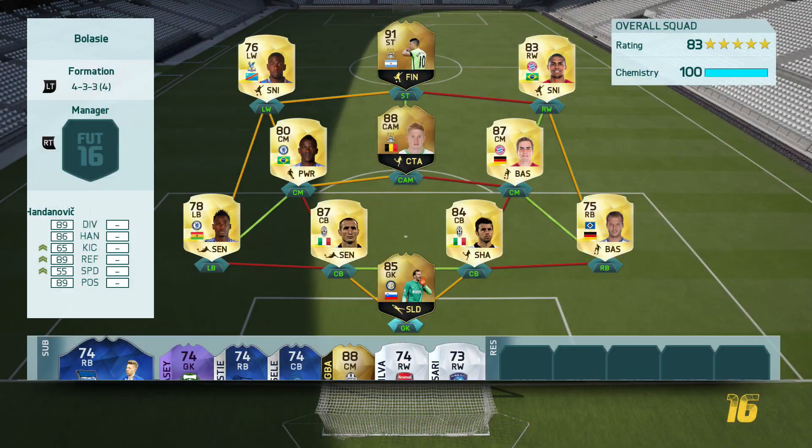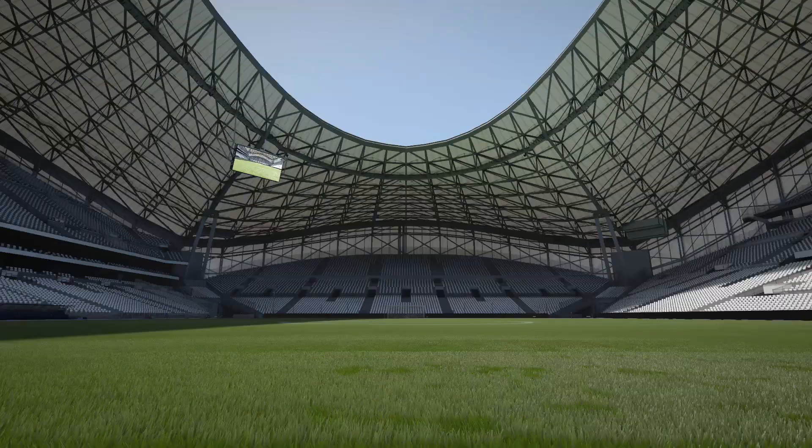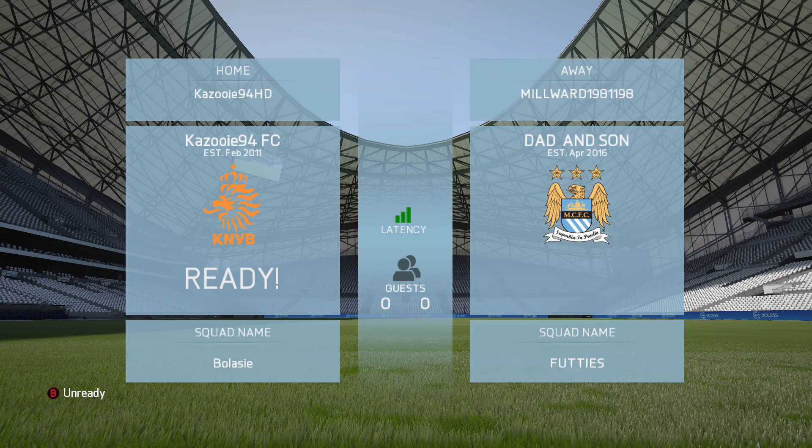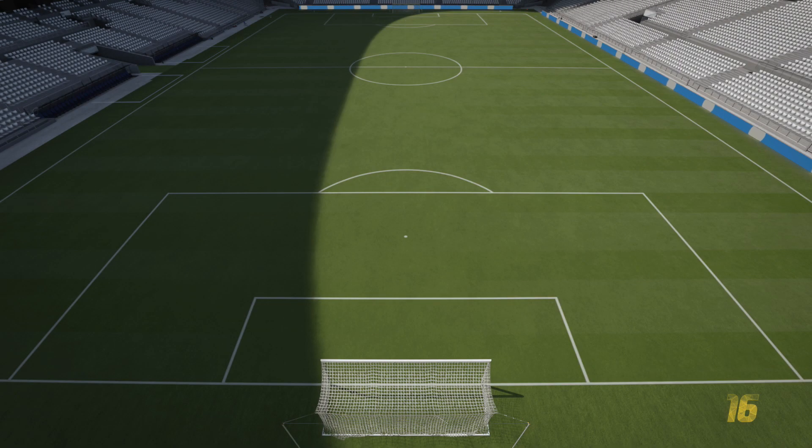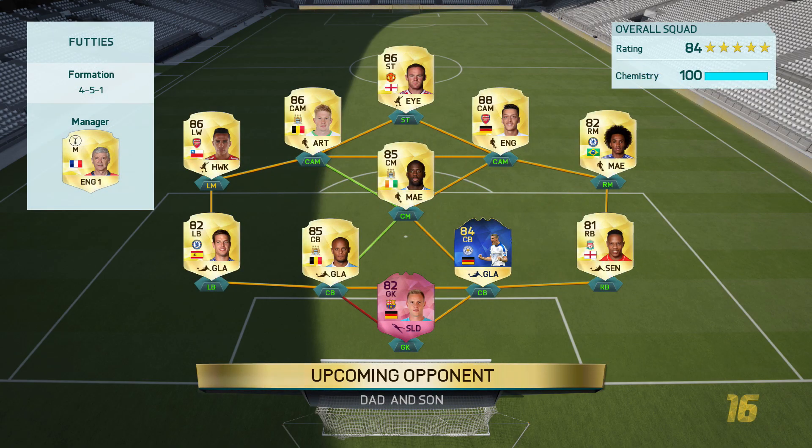Hey what's up guys, it's Kazooie here, and welcome to episode 50 of Skillin' to Glory. The aim for this episode is to complete the final challenge, which is score 10 goals with Bellassi. We need to score 2 more goals with the man himself, so hopefully we can pull that off in this episode.